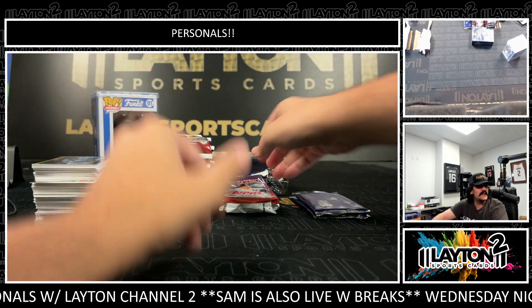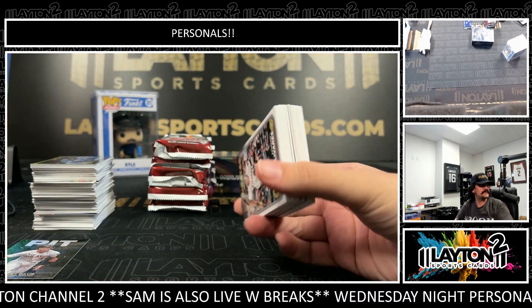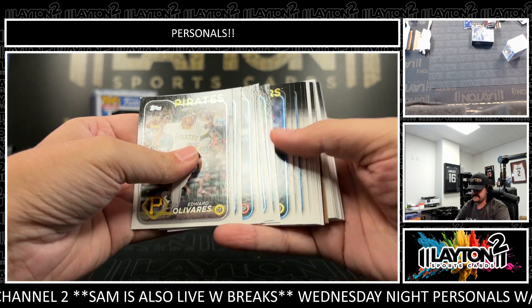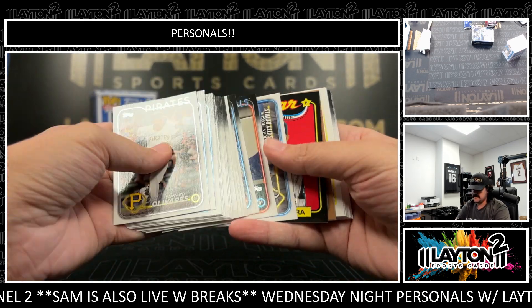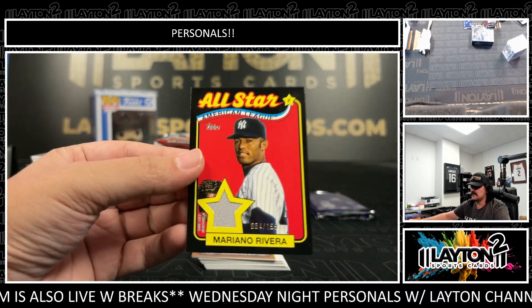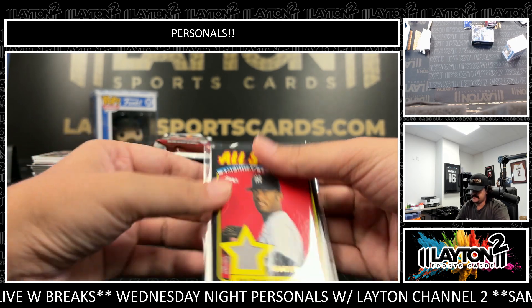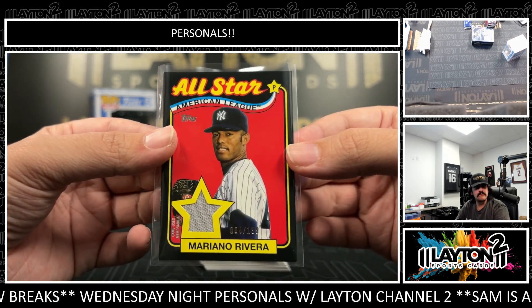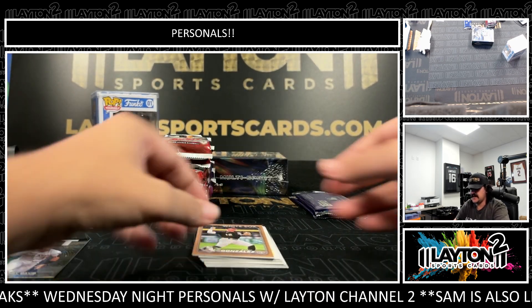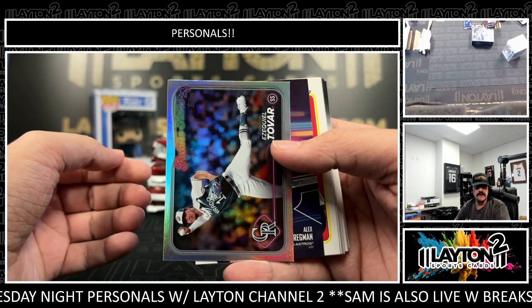Yeah, that's going to be a big call if Luka fouls out here — not what the Mavs are hoping for. This one's going to be a Mo Rivera to 199, on the All-Star patch, game use jersey there. Mo Rivera — very nice one there. Sandman. 2024, Romy Gonzalez, Ezekiel Tovar.